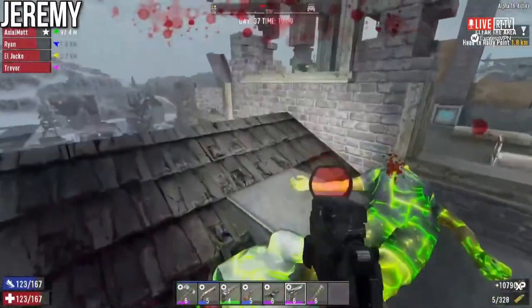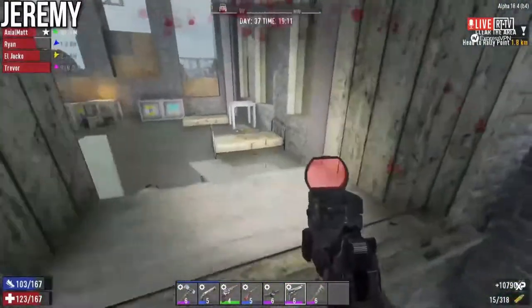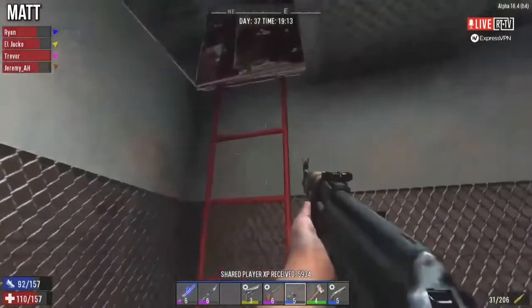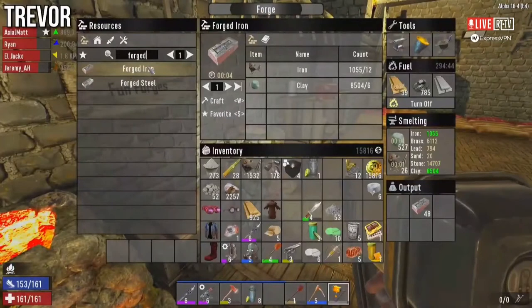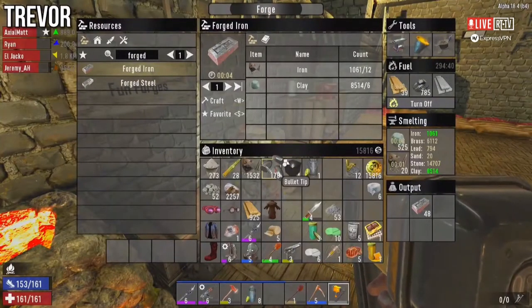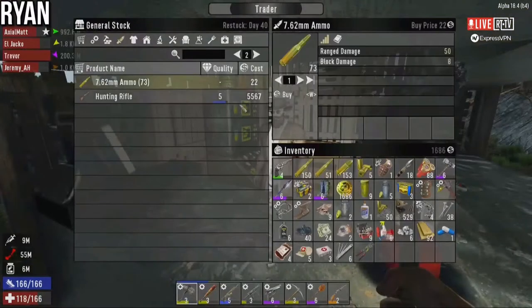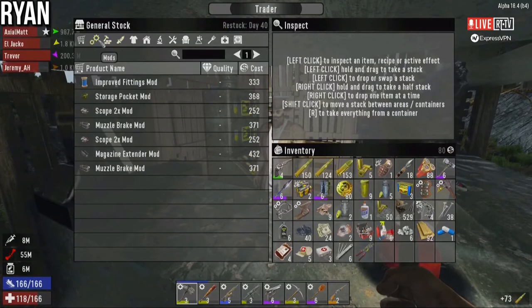I mean ski goggles. Forged steel — you go. Do you want forged steel or forged iron, Ryan? Forged iron. I'll be back in just a second — I'll double check. I'm going to put this non-forged iron in the chest and let you make the call.